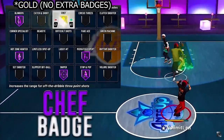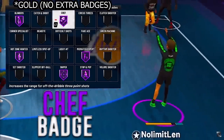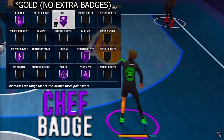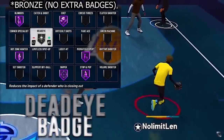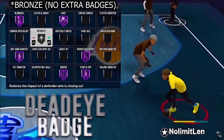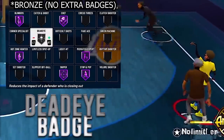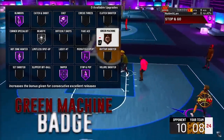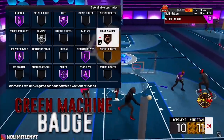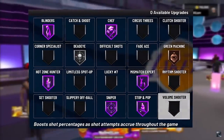Chef on hall of fame — this might be an unpopular opinion, but using this badge I have hit so many half court and full court shots. It just helps open up your green window when you're very far from the basket. Dead eye on silver, which helps when a defender is closing out — not a full contest, but just a closeout. And my last badge, green machine on bronze. You don't need it any higher, but if you have extra badges just put it up. These are the badges you should be using.